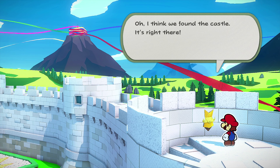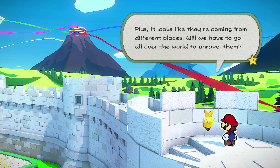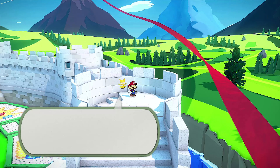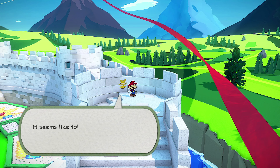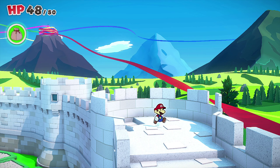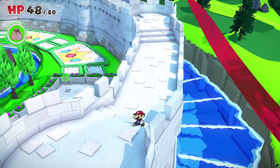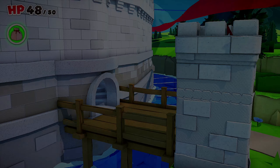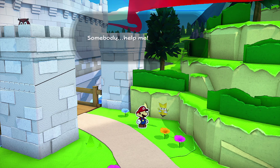Oh there's the castle in the background — I think we found it, it's right there! But I don't know how we're going to make it past those streamers. They're weirdly strong for paper, and it looks like they're coming from different places. Will we have to go all over the world to unravel them? The red one seems to be very close, so following it should lead us where we need to go. Maybe we can remove it from the end.